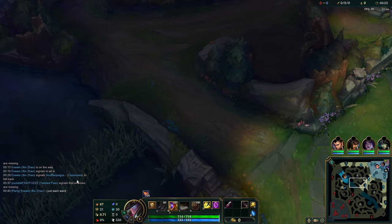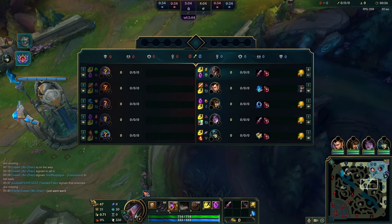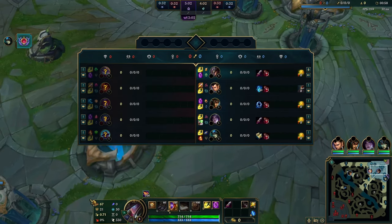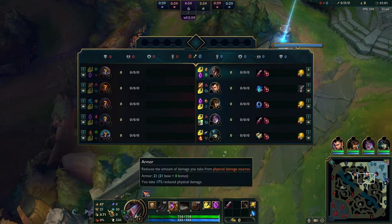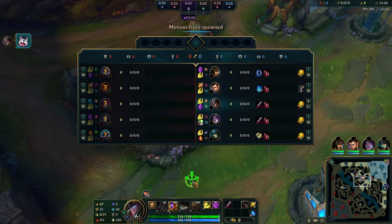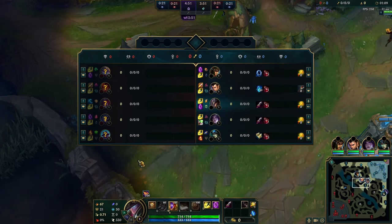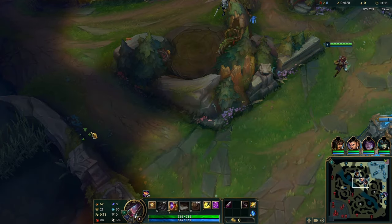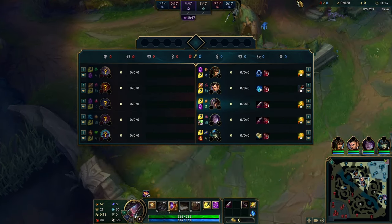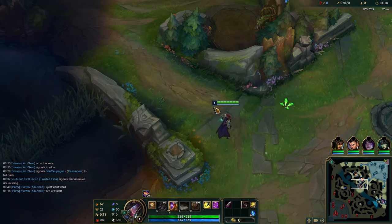If nothing happens in the invade and you just get the vision you wanted, switch back to your ward. You don't lose anything from taking the sweeper at level one and then recalling and swapping back. I think it's nice to have a ward at level three on Twisted Fate. You can get ganked — especially in this game, I'm playing against Ahri and Taliyah. If you get hit by the charm, you'll get flicked back and it's just an instant CC chain death, so it's good to give yourself a side to lean on.